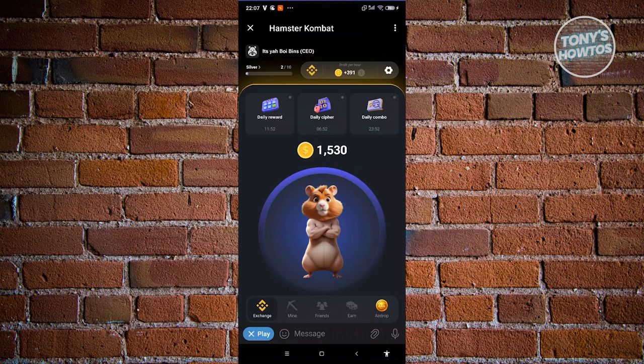The main goal of Hamster Combat is to start earning coins, which you can then use to improve your mining capabilities — increasing how much you can earn per hour. Let's look at how you actually start earning.